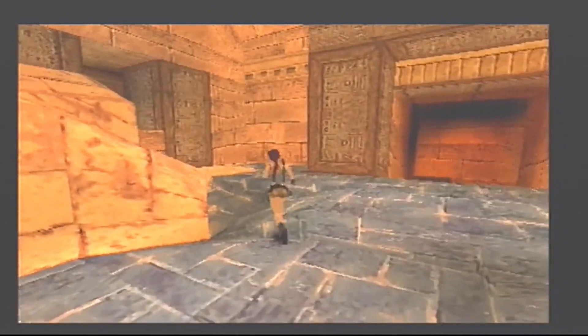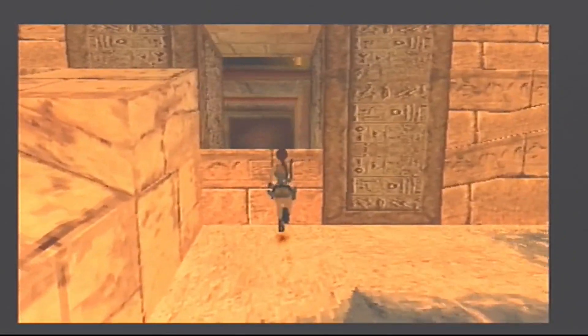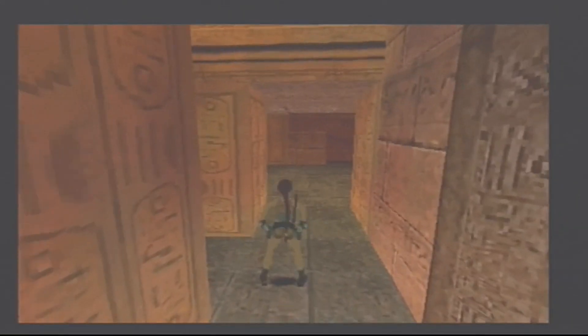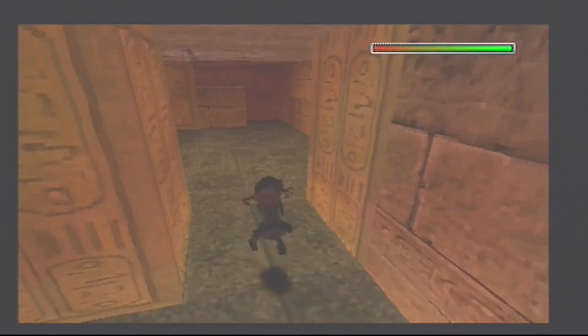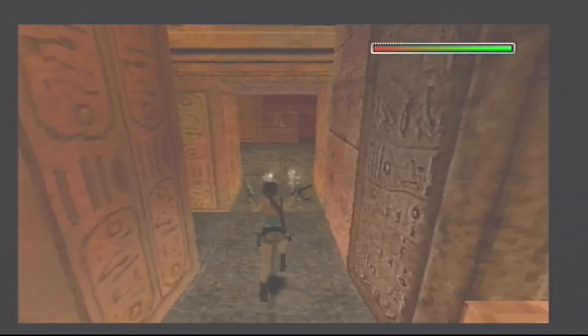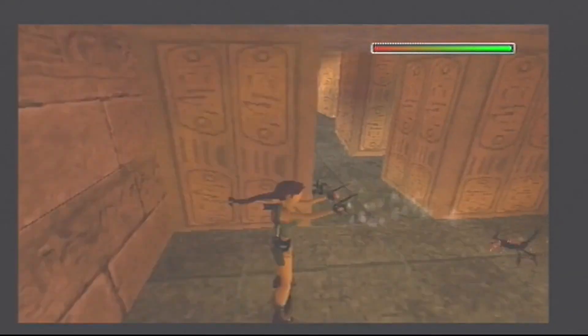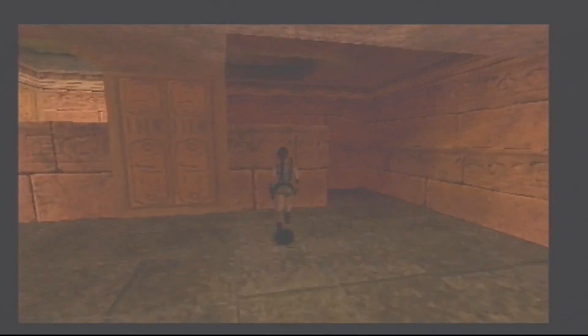We want to get into this building on the left here, hoist up into there, then go right. Guns out because there's going to be a couple of scorpions — there's going to be another one too, so just be wary about those, they can catch you off guard.